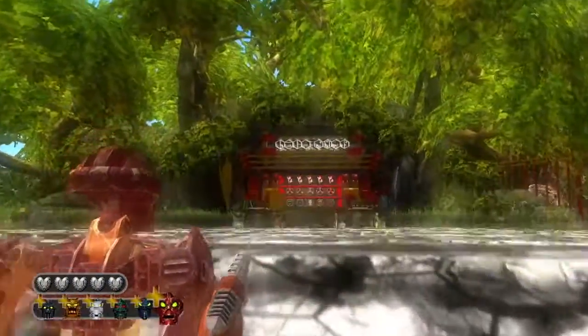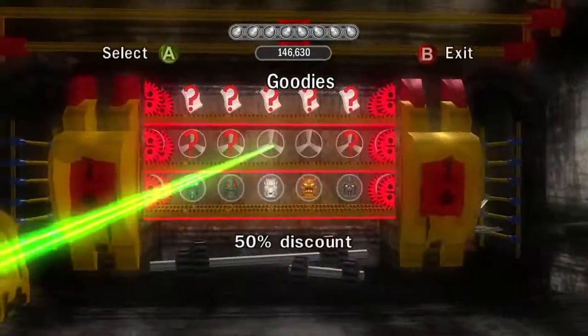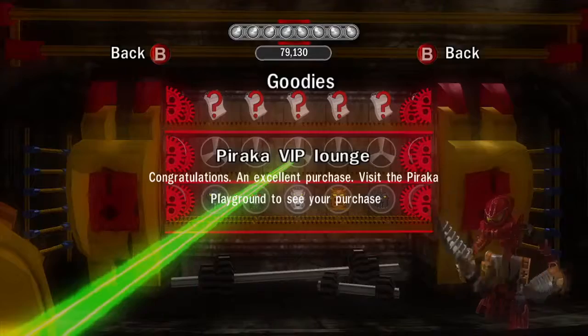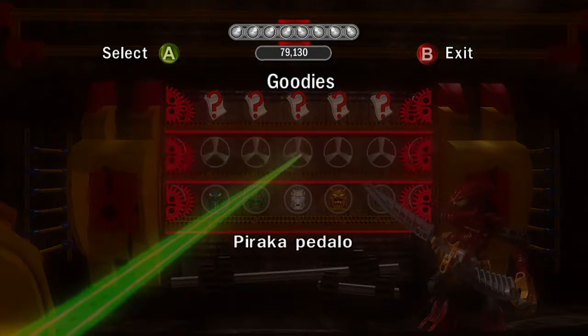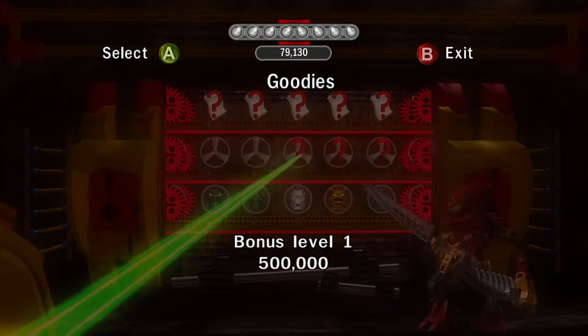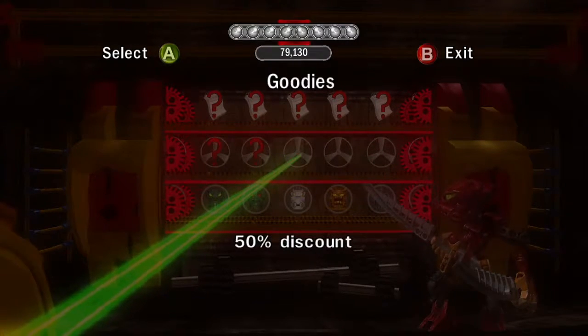Before we head off, let's head to the Lego Store to buy our final Piraka Playground thing, which is the Piraka VIP Lounge. That's about it for the Piraka Playground stuff. I quickly checked to see if I didn't miss any — nope, I got all of them. The only three left are bonus level 1, bonus level 2, bonus level 3, and the Caster Locator. I could also purchase the hands, but I'm not going to.